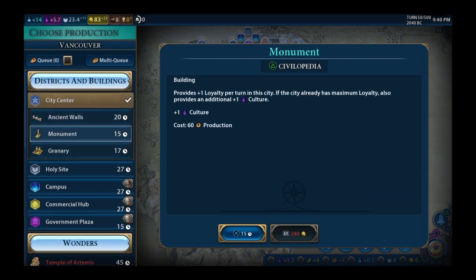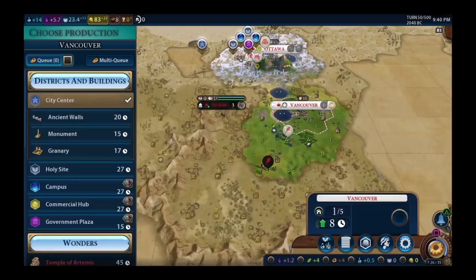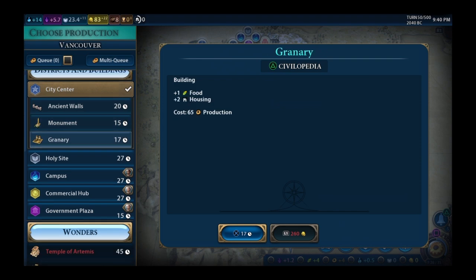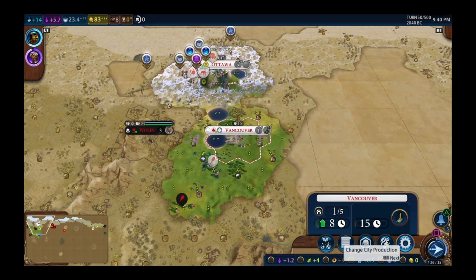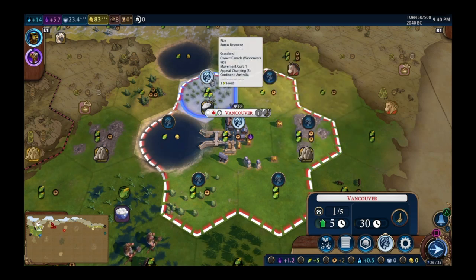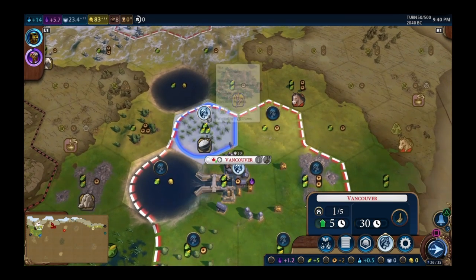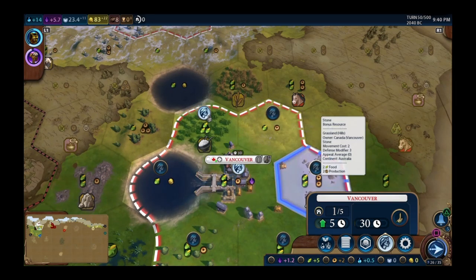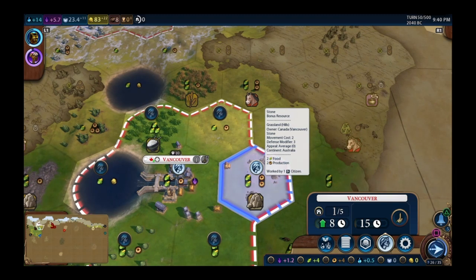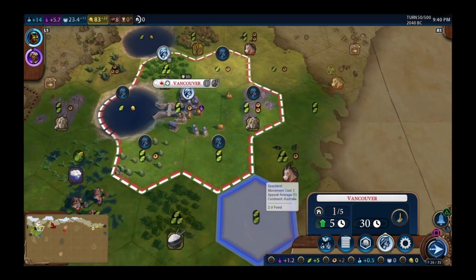Vancouver monument is 15 turns. Should be nice to get another great person. Working the 2-2 tile. If I go food I grow quicker — that struggle of do you get your population bigger for more production later or go production now. Going with food: 15 turns of food gives me another population which brings production down, so yeah, going with that.